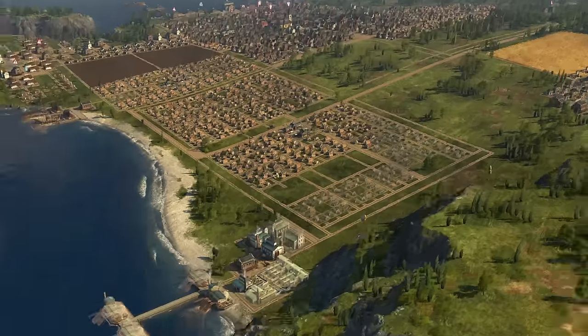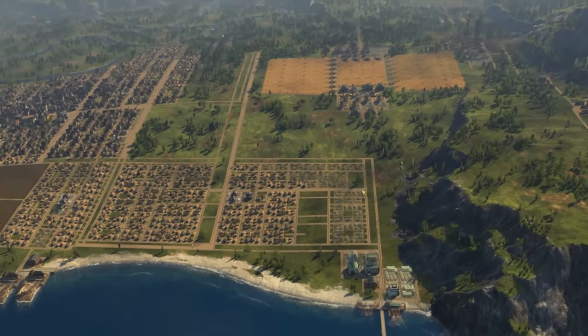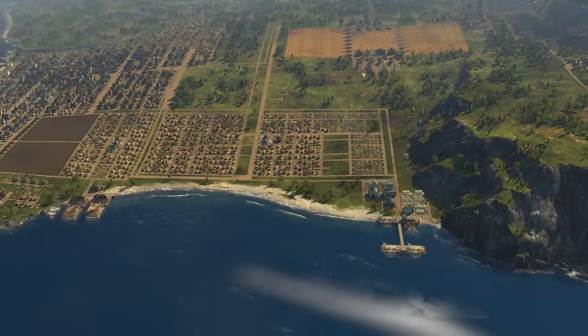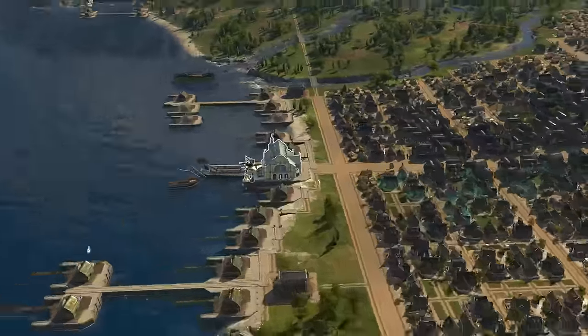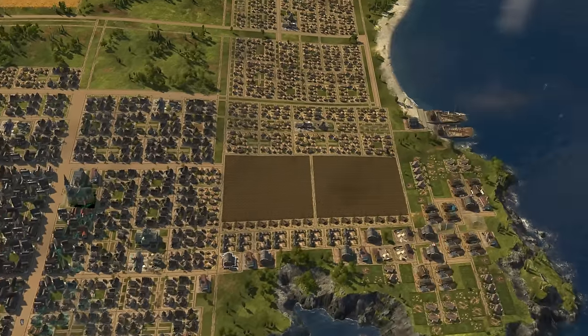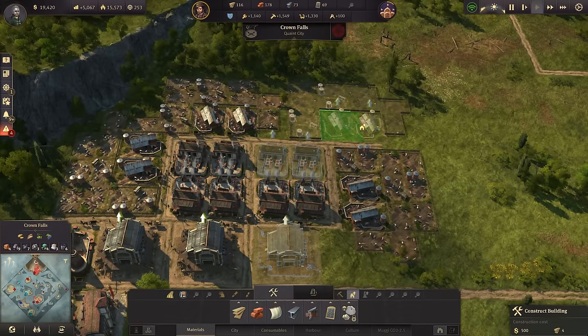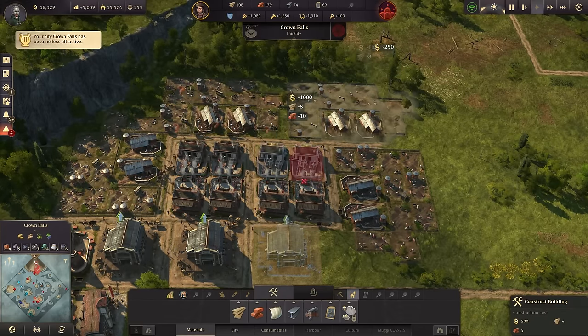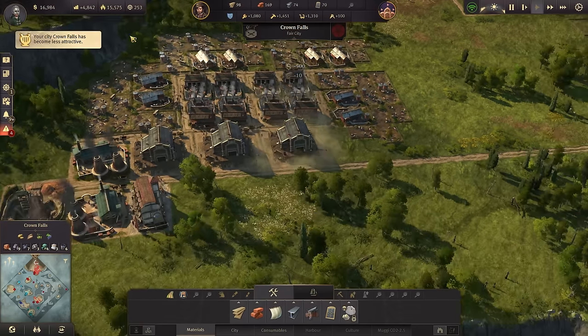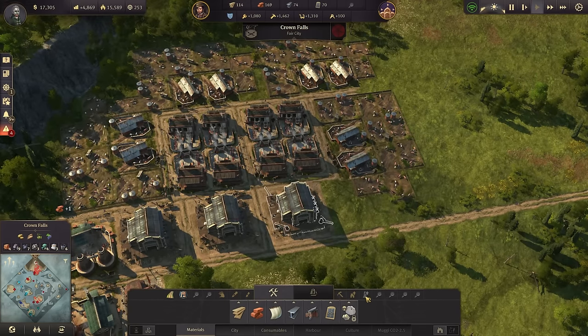I've decided this area should have the industry zone because we have our docklands here and a direct connection with the oil fields. This central one I don't like as an industry zone - we're going to make it over there. Being about industry, let's continue: two more pig farms and two more slaughterhouses plus the warehouse. Gone are the days when I need to think too hard about those basic building materials.